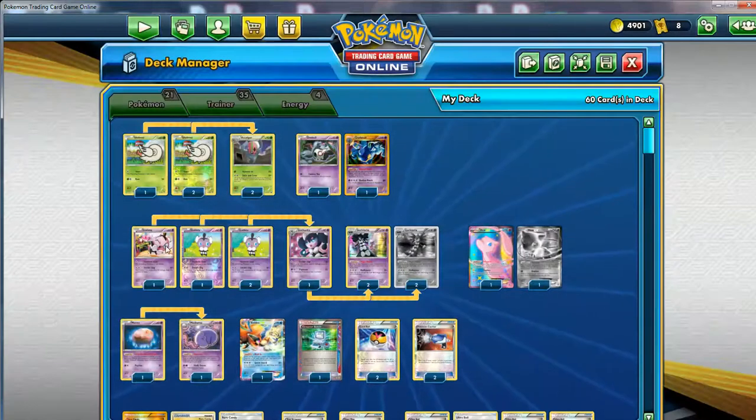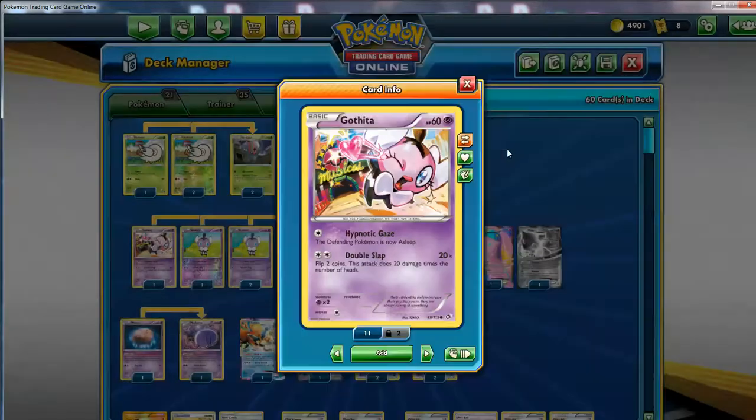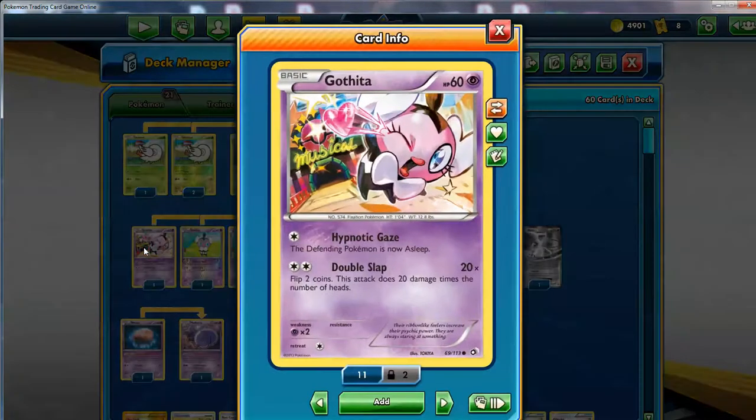You've got to max out the Gothitas - four of them. It's actually one of my favorites from Black and White. You also have a bunch of options in the Black and White era. He's using the one from Emerging Powers, and I've got the reprint right here in Legendary Treasures. It's because you can do Hypnotoxic Gaze - your one energy attack, you just put the opponent to sleep. There's another one from Boundaries Crossed I think I like better, but this one is probably the best one he's running.